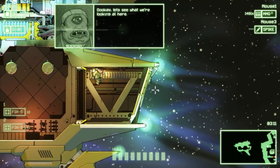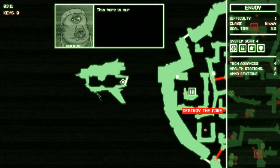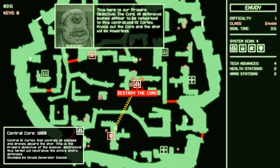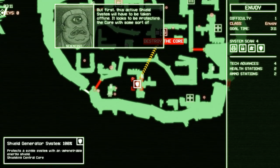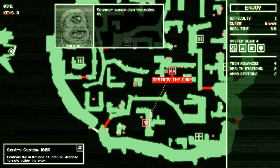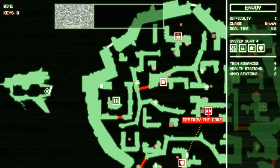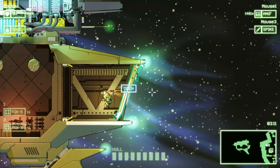The roguelike element — each ship you come across is randomly generated, so even the tutorial level has a randomly generated map. The goal is to destroy the core, and to do that you have to take out sub-modules like the shield generator to make the core much easier to destroy. You've also got stuff like the sentry system and central locking. Up in the top left there's a timer — three minutes and eleven seconds — so you can try to destroy everything or just take down the objectives you need.